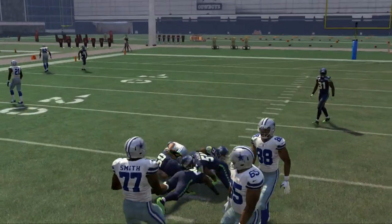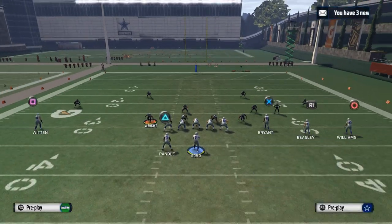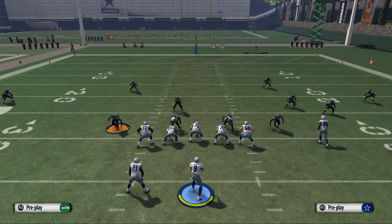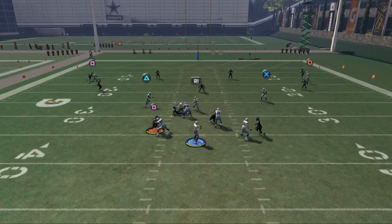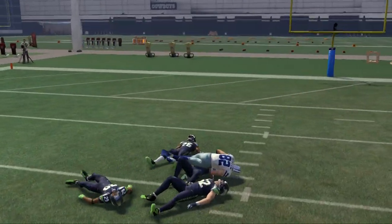You also want to look for a play where you only have to hot route two receivers. This year, if you have to hot route more than two receivers, it's kind of hard to get those hot routes in. Here you see the skinny post to Witten — click on, undercut it. That's just kind of how it works.